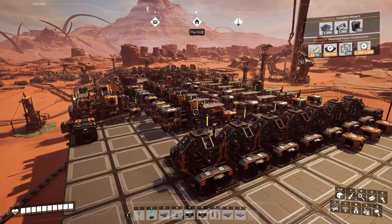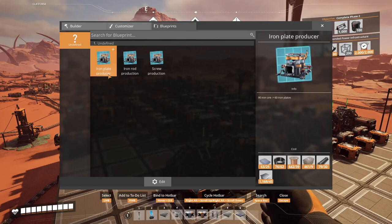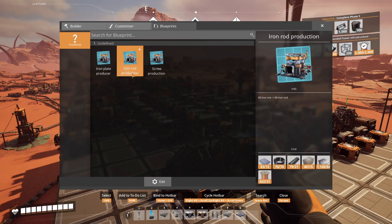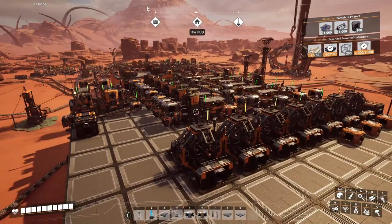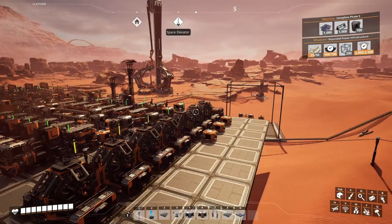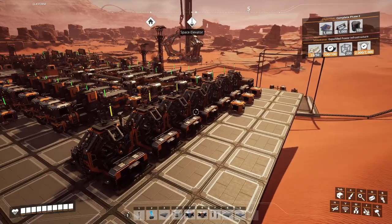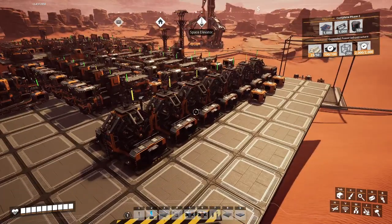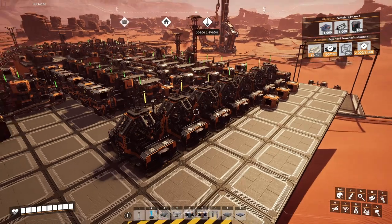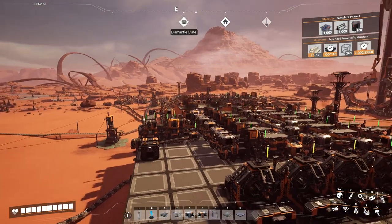Hey, what's up guys, this is Daddy Cool and you are watching Satisfactory with the subtitle Mega Factory Online. In the previous episode I created a couple of blueprints: one for iron plate production, one for iron rod, and a third for screw production. I placed these layouts to create reinforced iron plates in four assemblers, and those connect the finished product into three assemblers which will produce modular frames.